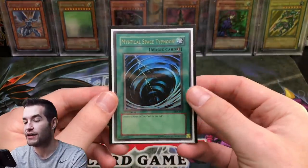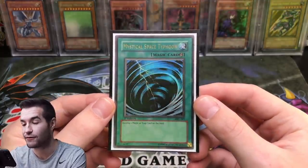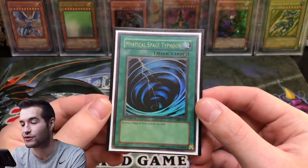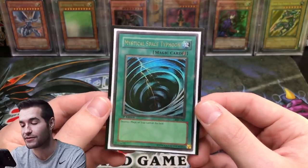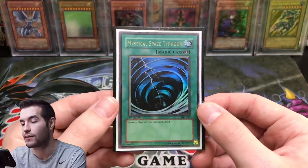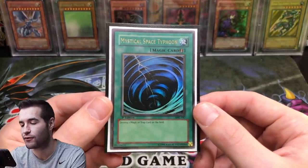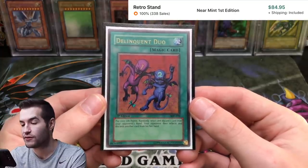For Mystical Space Typhoon there are a lot of decent versions — there's a ghost rare which looks really cool, and an ultimate rare. I have first edition Magic Ruler, which I think looks better than the ultimate rare. The ghost rare is a great option too and pretty expensive. So I'm going with Magic Ruler first edition MST for now — let me know what you'd prefer.